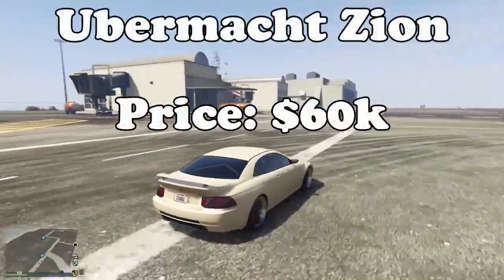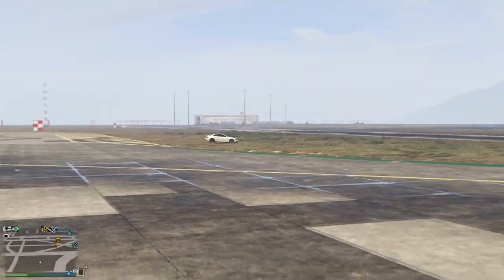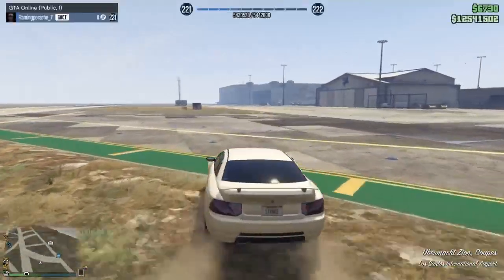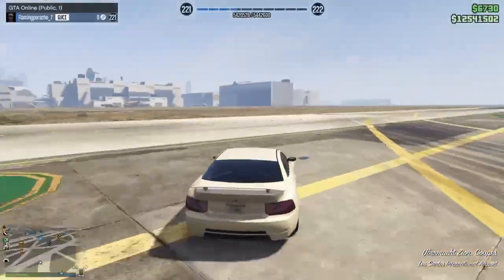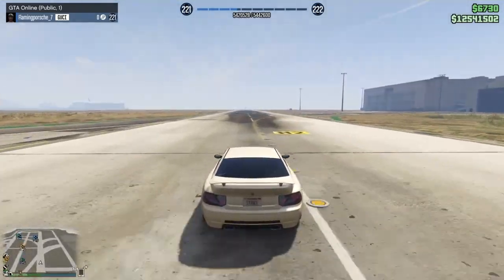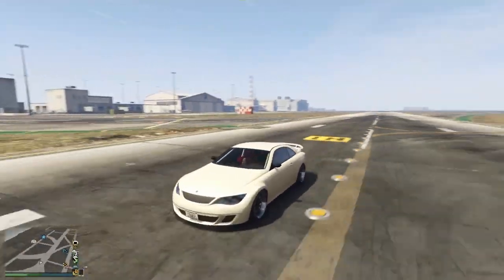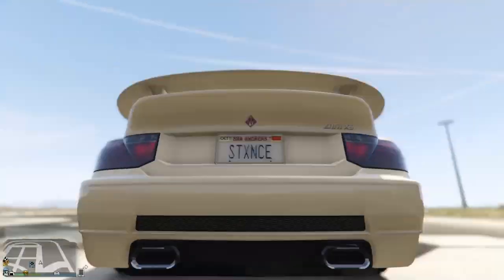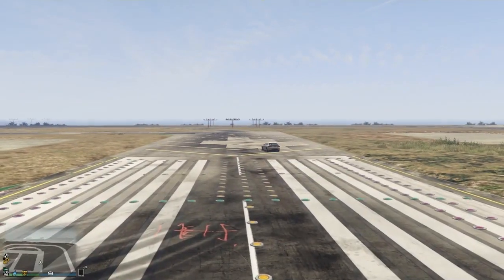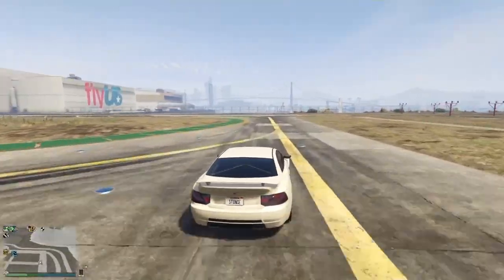The fastest car in the Coupes class is the Ubermacht Zion, costing 60,000 on Southern San Andreas. To be honest, this class is very rarely raced in anymore, so you don't need to go out of your way for it unless you really want the car or race in Coupes a lot. The class hasn't had much DLC content added in a while, but the Zion — based on a BMW M6 — is the fastest in the class if you ever find yourself racing there.